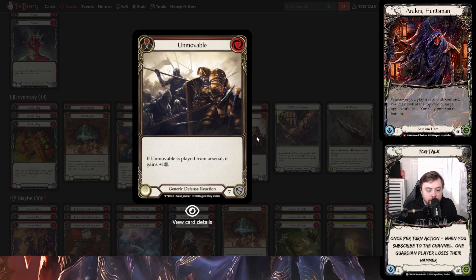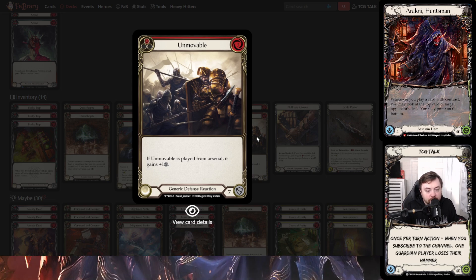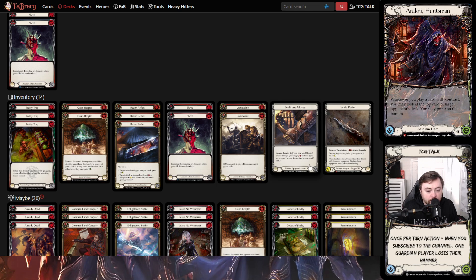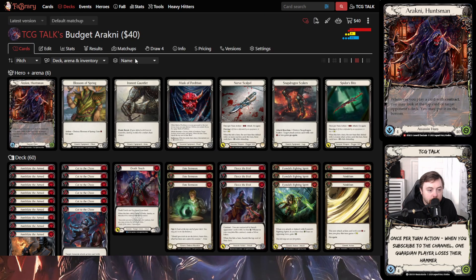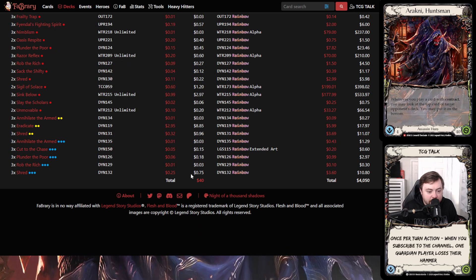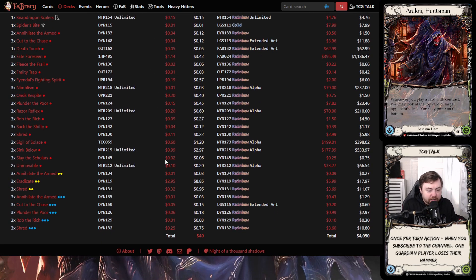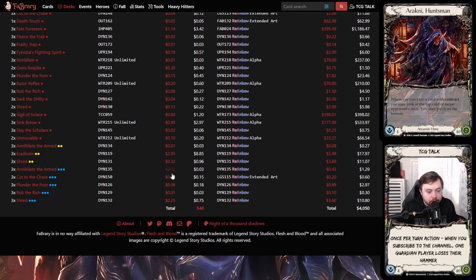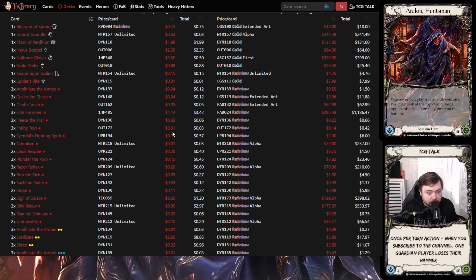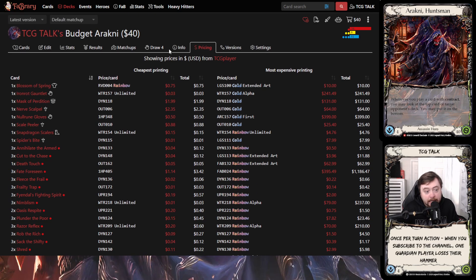Unmovable is really good into decks like Dorinthia, Bravo, and even Prism. We have one piece of Null Rune for Runeblade matchups — we're not teching for Kano in this list. Scale Peeler for decks with really good equipment. So that's the deck at $40. The most expensive card in the deck is Eradicate at $2.95. Every other card is currently under a dollar, with the exception of Fate Foreseen at $1.00, Nerve Scalpel at $2.35, and Mask of Perdition at $1.99.